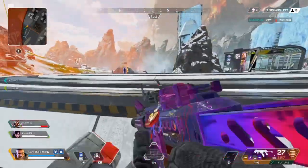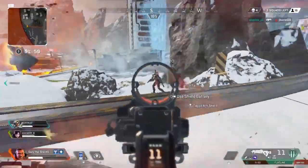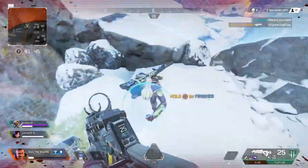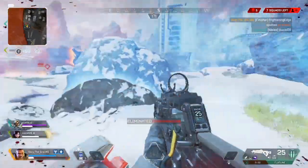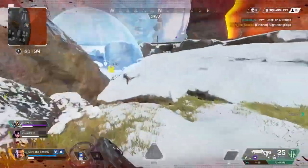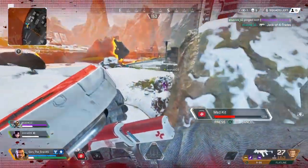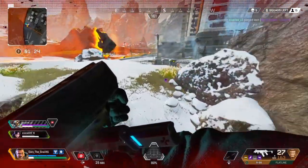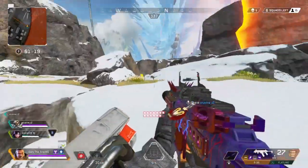The third and probably most important tip is to take advantage of finishers. When you complete a finisher on someone your shield gets fully charged up, saving you a lot of time on shield cells or batteries. Every legend now has this ability ever since they changed the gold shield and gold backpack. Before going for the finisher it's extremely important to know the situation — you just saw me go for the finisher on that Wraith and get fully charged up on that blue shield to get back into the fight with my squad.